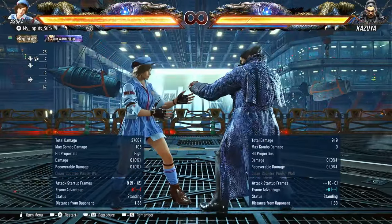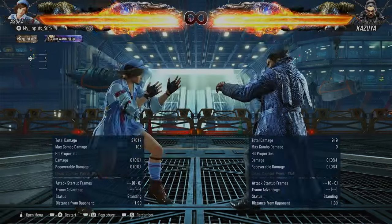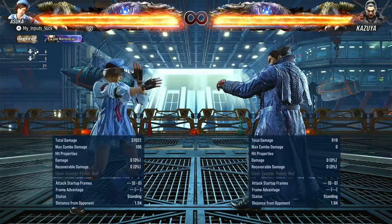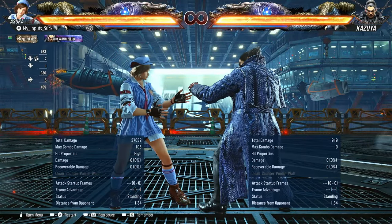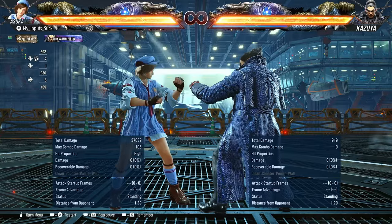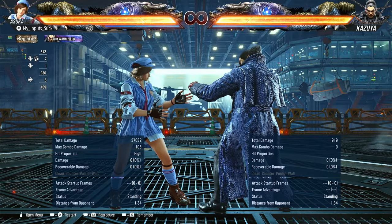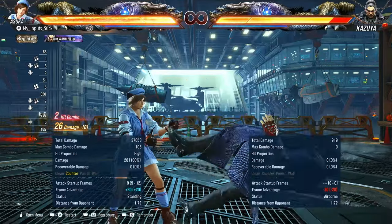Down three plus four — the can-cans. This is a low, by the way — 14-frame low. It's not natural on hit and is minus eight on block. I think Jun's version is still minus six with pushback, so Asuka has the nerfed version. But it's still good because it's a low, and on counter hit it launches.